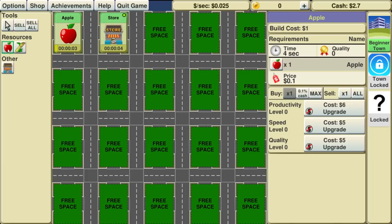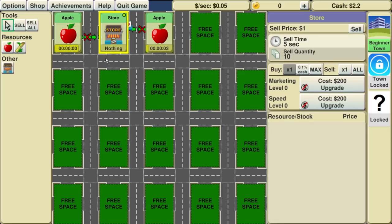They definitely cost something — they cost one to build. We can sell at the same price. That cost 100. So I'm assuming this is how it's going to work. Both apple sources can go to the same store. How much did the store cost to place? One as well.